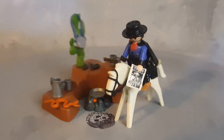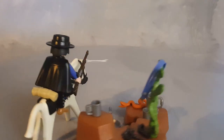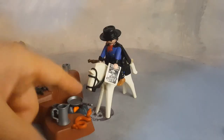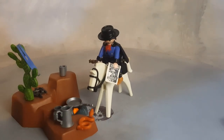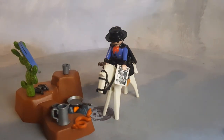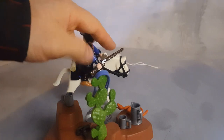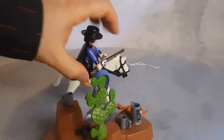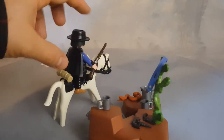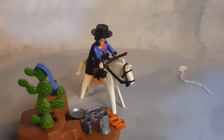This is Playmobil set 3798 from the year 1994. This is a western set — a bounty hunter on top of a horse, holding a sign that says 'Wanted.' Eldorado Joe comes with an awesome looking rifle — it's the same rifle from the civil war set but this one has a printed style. He's one of the coolest looking guys from the western line that Playmobil released, especially for that year.